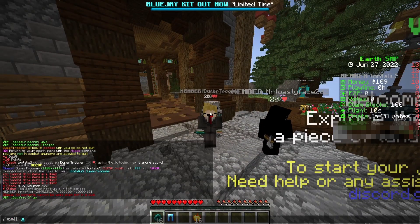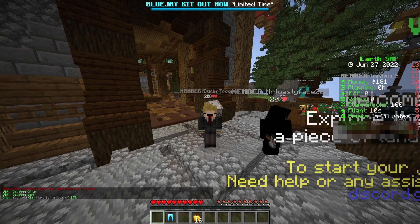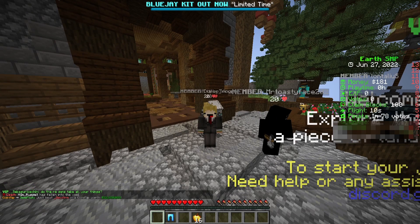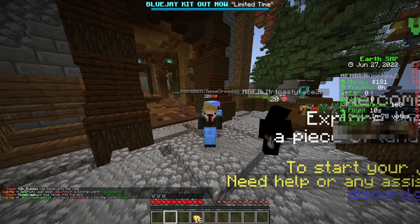Ender pearls are actually sellable on the admin shop, so I'll just type 'sell all' and boom — they're gone, $72 in my balance. It's not the best way to make money, but like I said, if you can create your own custom kits on servers like this then you're able to make a ton of money and just ruin the economy.